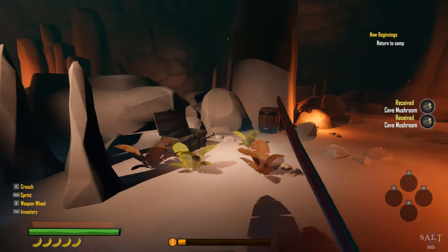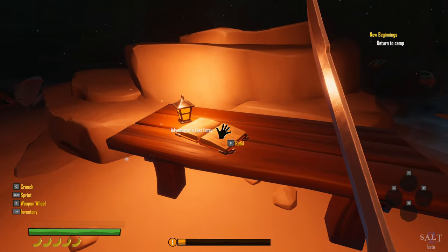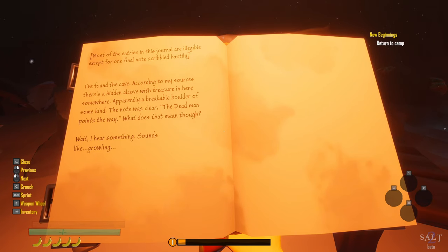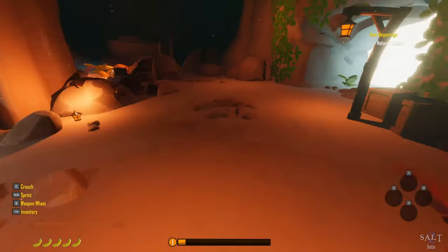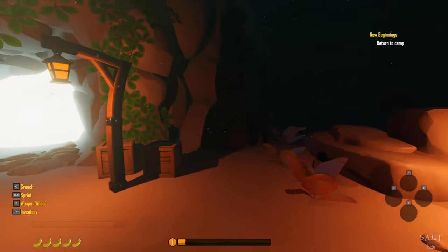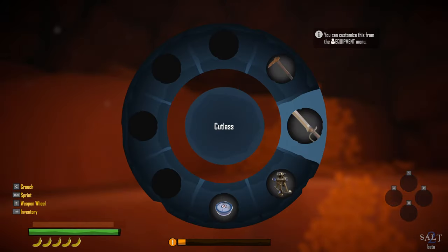We read a journal note. Most entries are illegible except one: 'I found the cave. According to my sources there's a hidden alcove with treasure somewhere — apparently a breakable boulder. The dead man points the way.' We hear growling — the bear must have gotten whoever wrote this. We've got a pickaxe now, and the note mentioned a hidden area behind a rock, probably at the back of the cave.